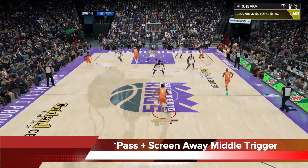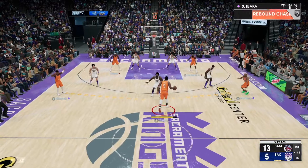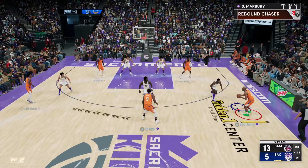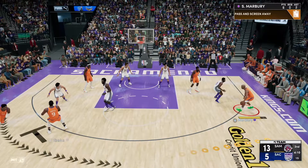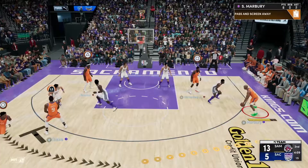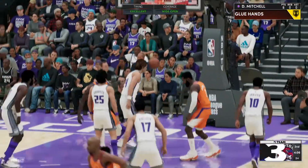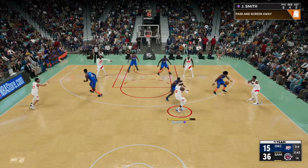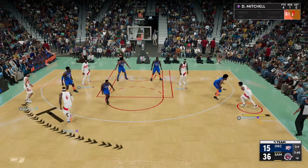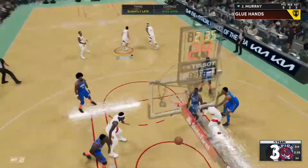Here you can see I have the big bring up the ball, but this time I'm triggering the pass and screen away from the middle, and this still works. Get the ball to the driver or another guard, but make sure you don't pass it to the shooter, because your big man is going to pass and then go screen the better shooter. I like to shoot with Donovan Mitchell more, so I gave it to Marbury and had Ibaka go set that screen for my favorite shooter. Here Josh Smith has the ball, who is also another big — I'm having him screen for Murray after triggering the pass and screen away in the middle, and that's also deadly.